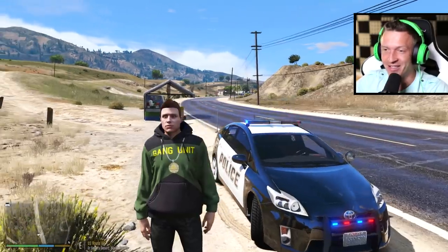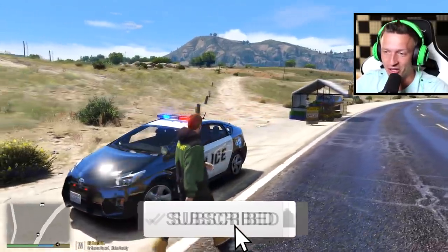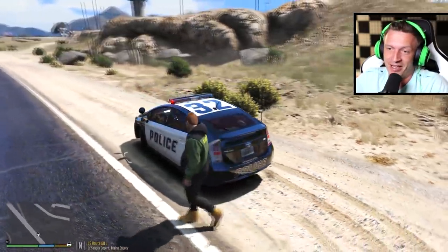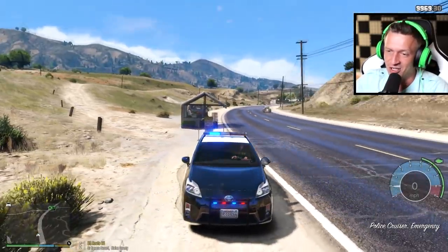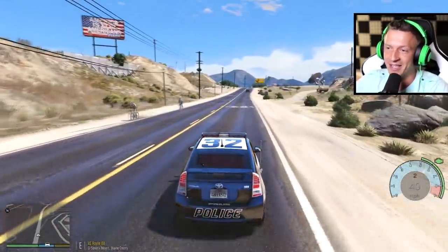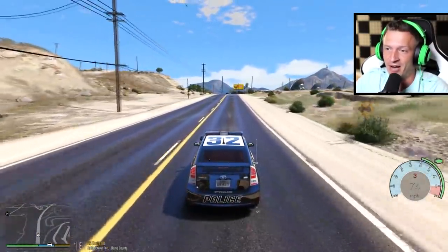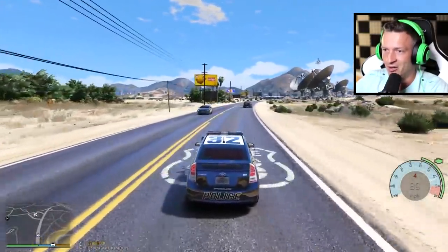That's right guys, this is a Toyota Prius and it's literally the slowest police car around. Let's do a quick walk around — it looks very nice but it's not very intimidating. It has a gas engine and also runs on batteries, that's why it's a little bit slow. Let's go ahead and test out the top speed in its current condition — I don't think it's even going to go over 100 miles an hour. 80, 82, 89...